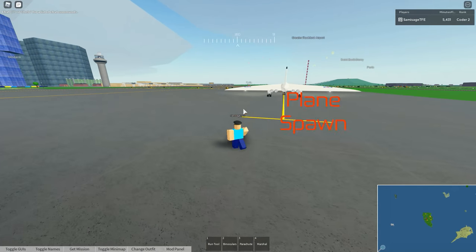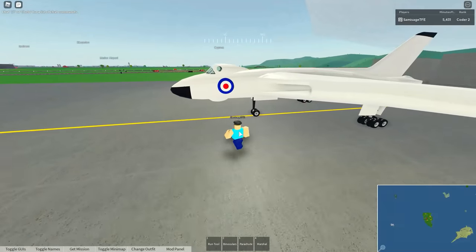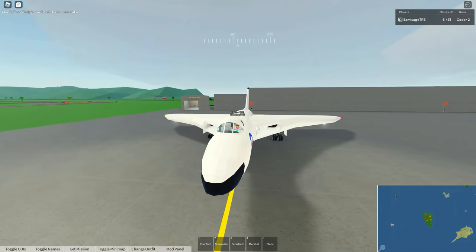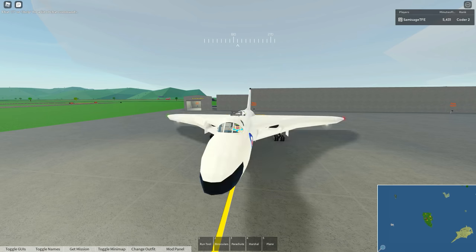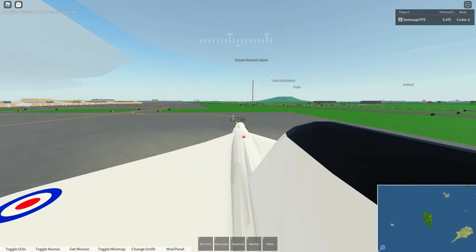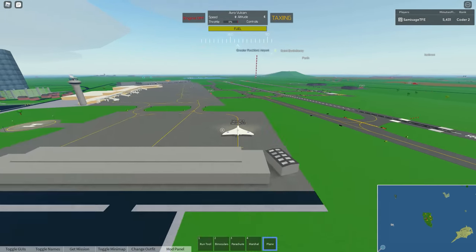If there was already a plane spawned by that plane spawner, you'll be told at the top of your screen where it will ask you to clear the area. You can either manually climb into the Pilot Seat, or you can hover your mouse over the plane and press Z to get into the Pilot Seat, X to get into the Co-Pilot Seat, or C to get into a Passenger Seat. Note, not all planes have Co-Pilot Seats or Passenger Seats. Once you're in, you'll see a Plane Tool — equip that.